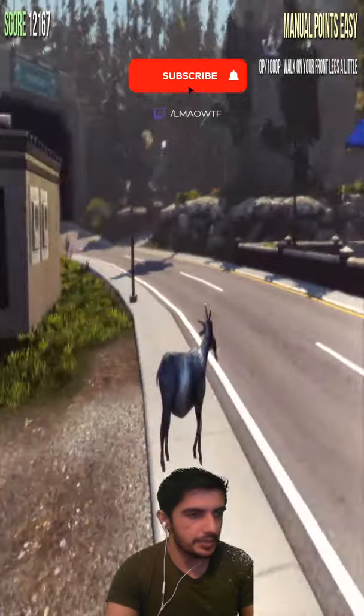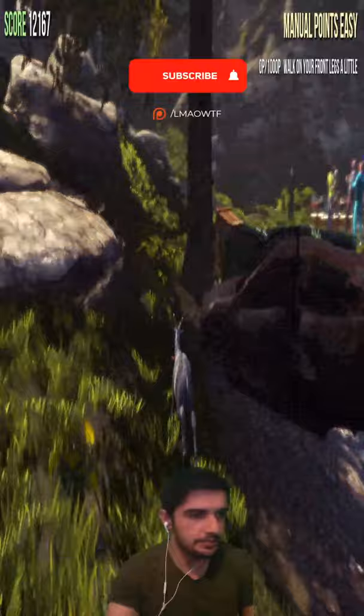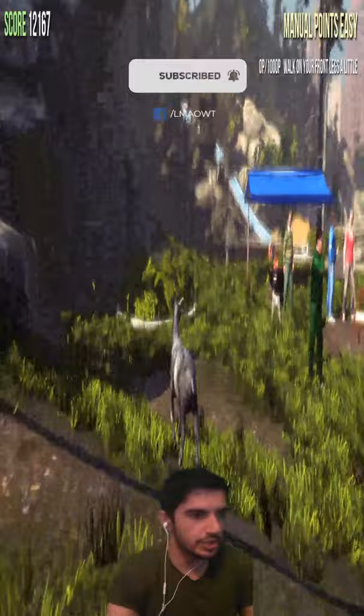Today I'm going to show you how to get the Boulder of Death achievement in Goat Simulator. We're going to go up this road, and once we're up this road we're going to see a pathway right here.